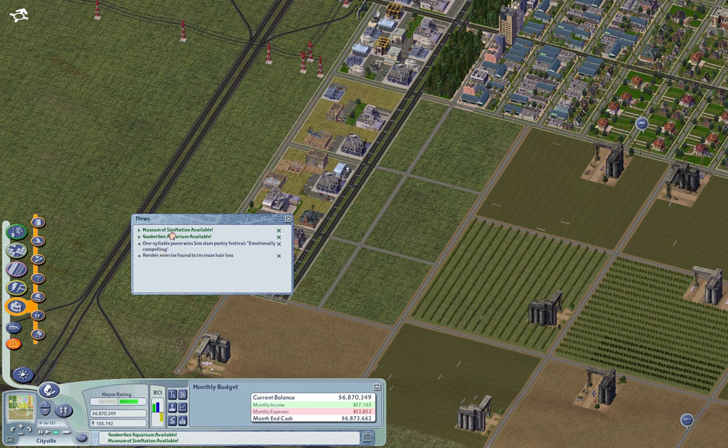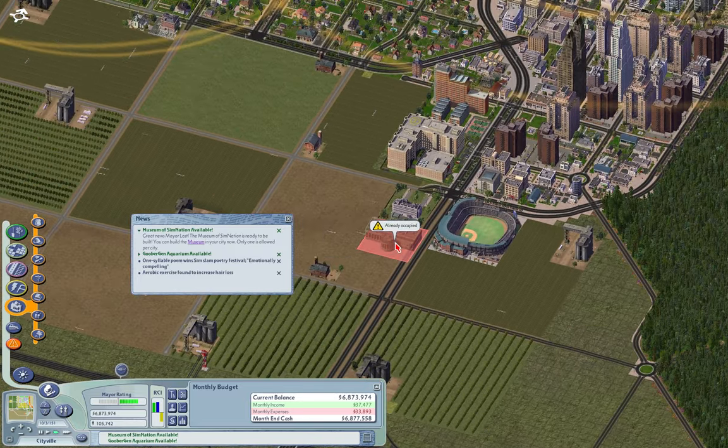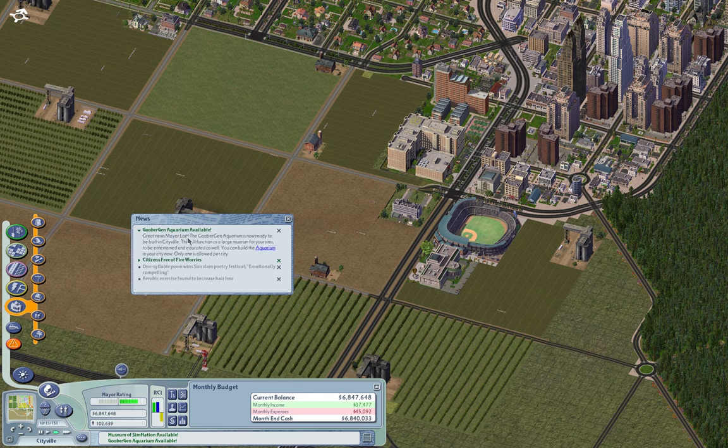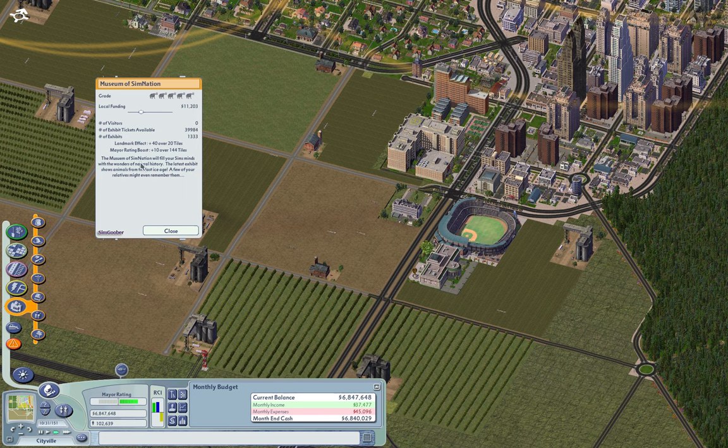What does this museum of Sim Nation do? You know, if we can have a museum, why not? What about this Goober Gin Aquarium? There's the reason not to build the museum — it's expensive.